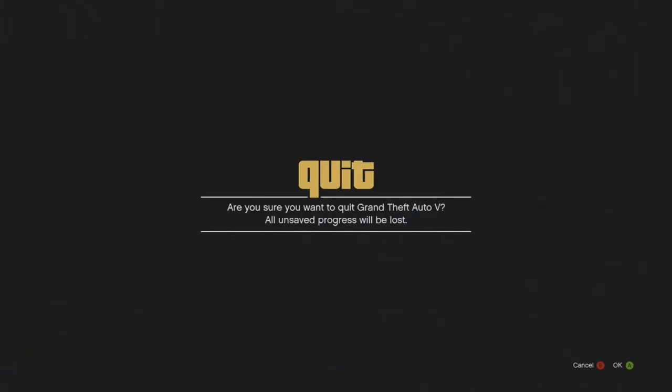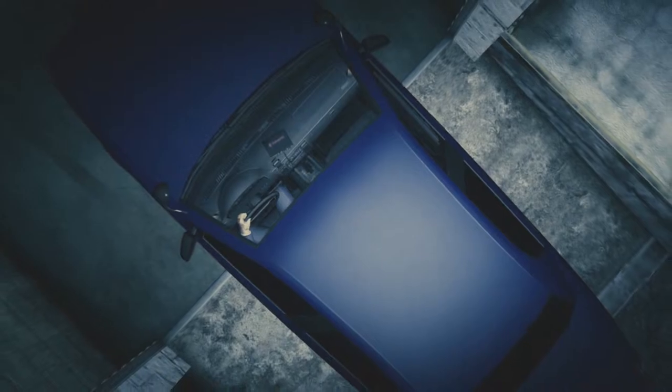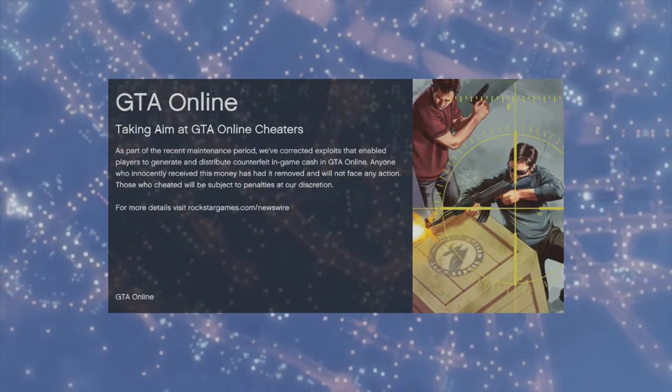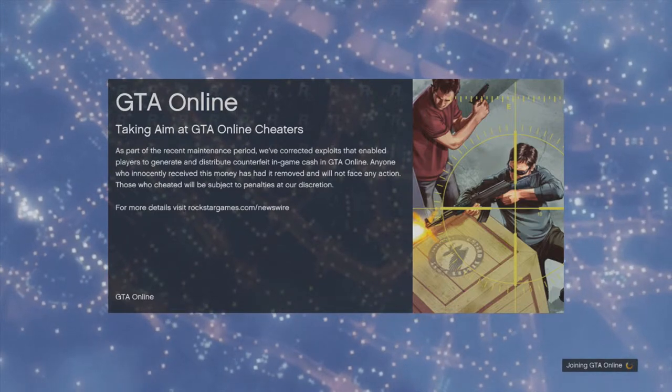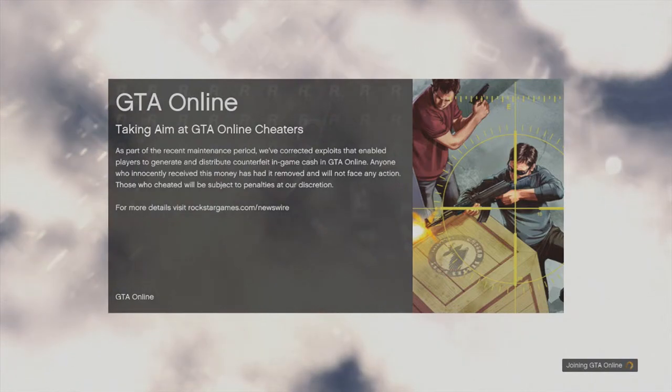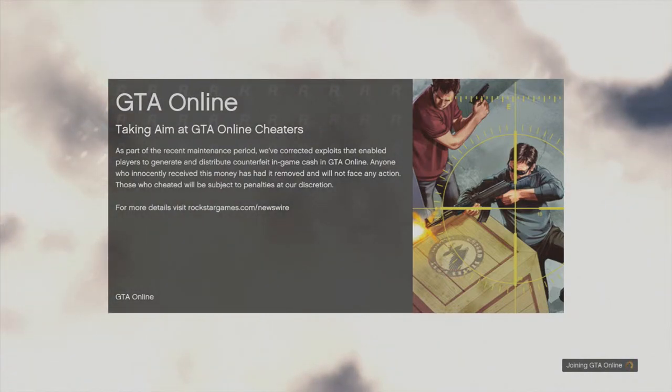Now that you have the car halfway through, press Online and go into another invite-only session from single player. If you have a normal car like Franklin's Buffalo, you don't have to do the extra step with the second car — just place the tires so they're halfway in and halfway out. Make sure you don't actually trigger the loading animation for Los Santos Customs.